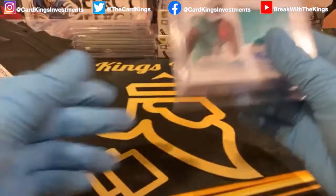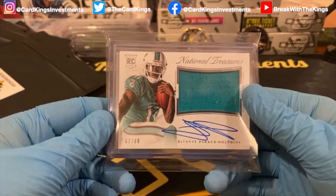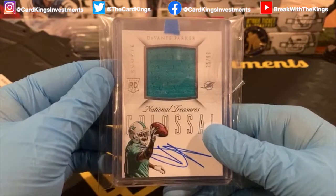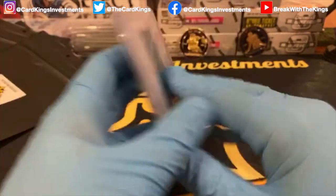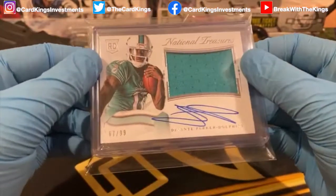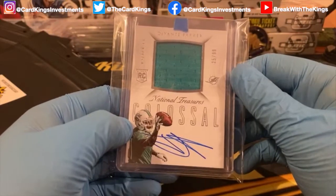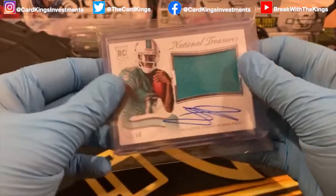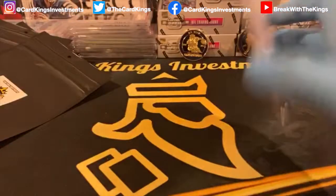Last but not least is going to be Baked. Going out to Baked is not one National Treasures RPA, but two National Treasures RPAs of DeVante Parker — I believe both are out of 99. Yep, both out of 99. Two DeVante Parker RPAs going out to Baked.